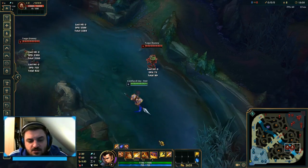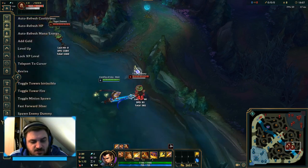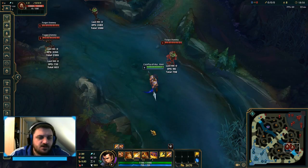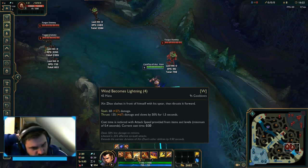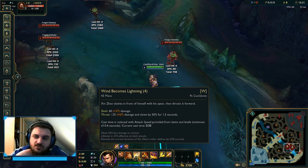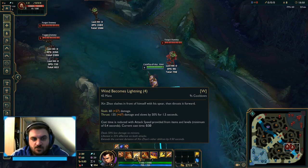The standard combo is charging with your E on the target to get the attack speed steroid, then immediately use your Q, and when the target is knocked up use your W. Make sure not to miss the W damage because it's a crucial part of your kit — missing it means less damage and the target won't be slowed as much, which helps you get ahead or force flashes.